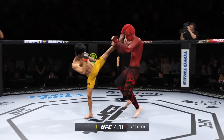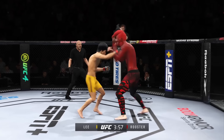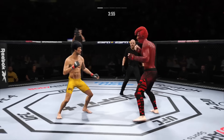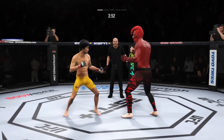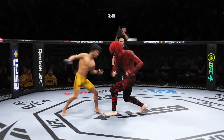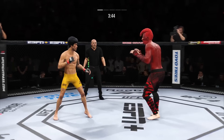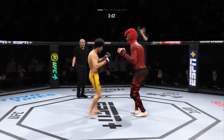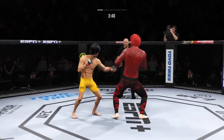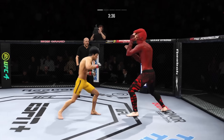He continues to use his jab effectively. He gets that hand to the target pretty quick — blast after jab after jab. He's a phenomenal boxer with a vast understanding of fighting behind that educated jab. Lee's attempt there is blocked by the opponent. Perhaps a sign of things to come as he lands a kick there.